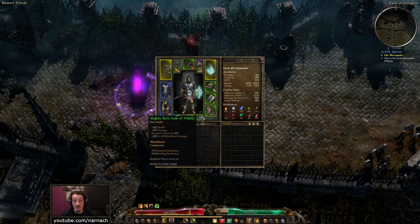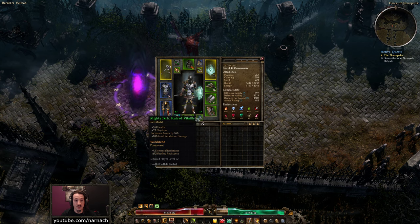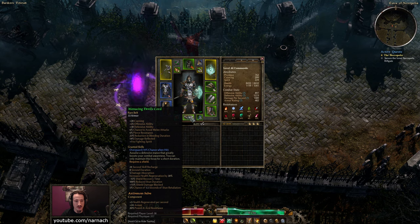Medal: there's a bunch of health, some retaliation, bonus armor, physique — all kinds of nice defensive things — with a Wardstone again providing more resistances. Belt: cunning and offensive ability, which helps a little with attacking. Defensive ability, which prevents us from getting hit and crit. Chance to avoid many attacks — useful.